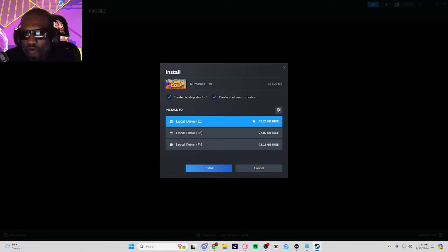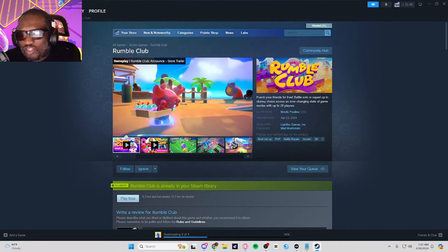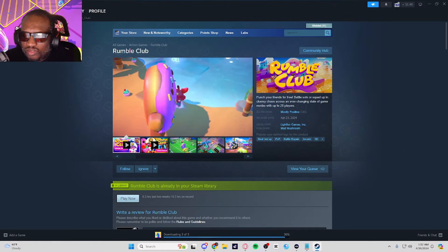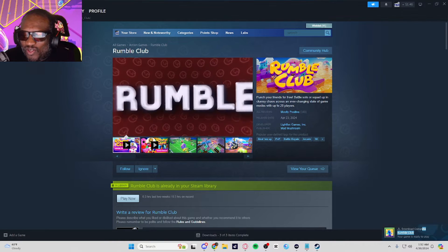We're going to hit Play Now. It's going to ask you to choose a drive where to install it. I'm going to choose my drive where I usually install my games, and just like that it starts downloading — one, two, three. You can see that below. And that's the lovely sound from Steam that the download is complete.